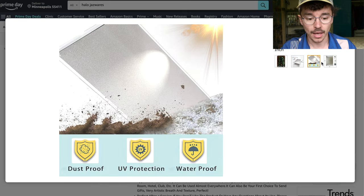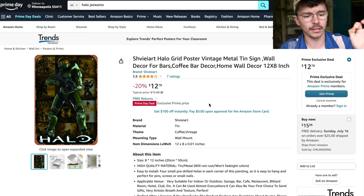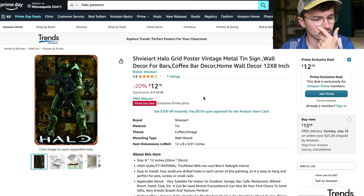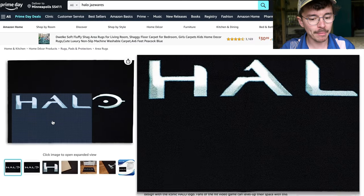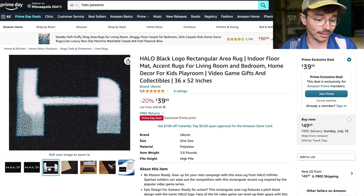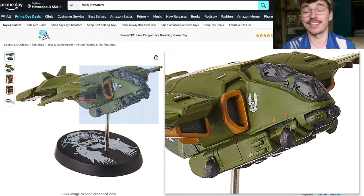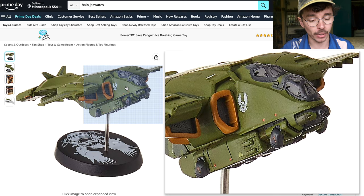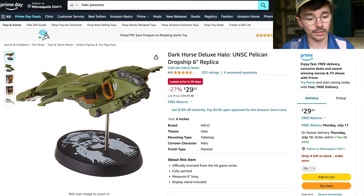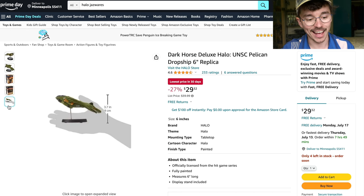There's also this Halo grid poster — a metal vintage sign celebrating the Master Chief Collection — for only $12, and that's a Prime Day deal. Independent little companies can list on Prime Day, so shout out to that. And there's a plain black Halo rug for $40, down from $50, also a Prime Day deal. The last one I think is a cracking deal: a Dark Horse Comics replica Pelican from Halo 5: Guardians for only $30. It's nine centimeters but really highly detailed — a gorgeous thing to have on your desk.